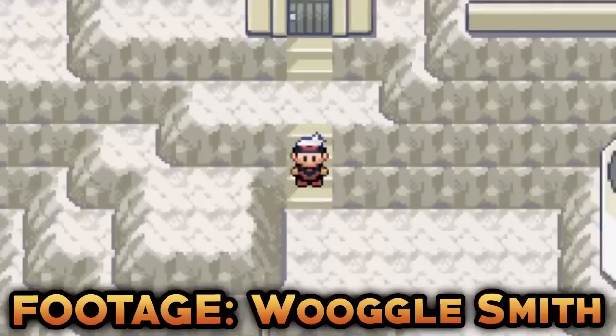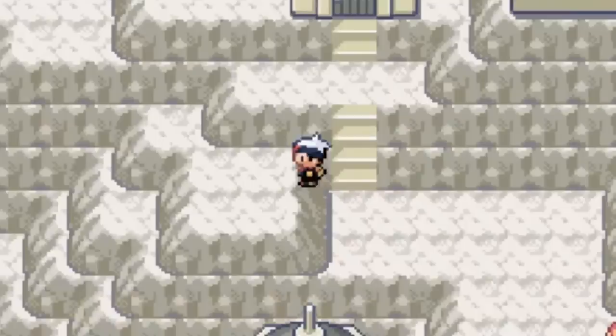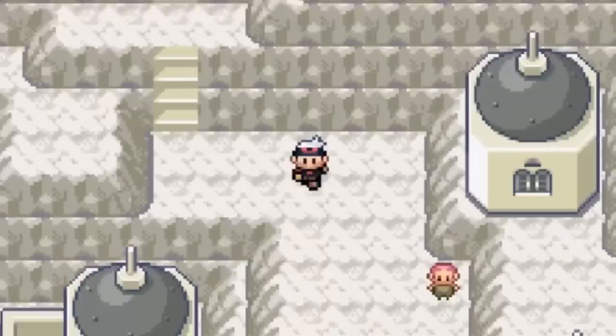The next glitch is the Sootopolis rock wall oversight. Basically in Sootopolis City, to the left of the staircase leading to the house of the old lady who talks about Mt. Pyre, there is a rock that the player can actually walk into. The player can only go one step in, so it's not a massive glitch, but it's something cool you can try out yourself.